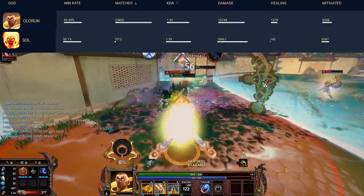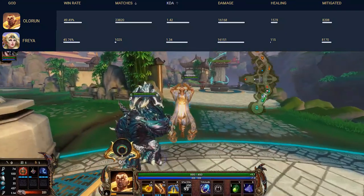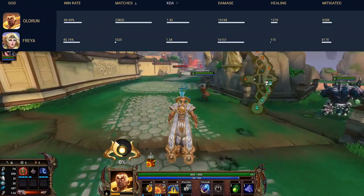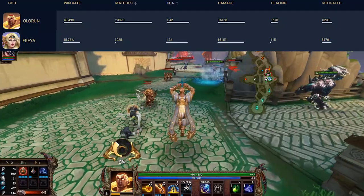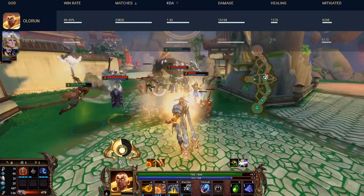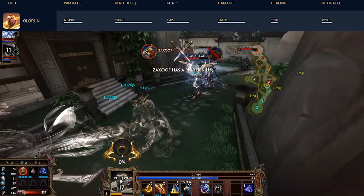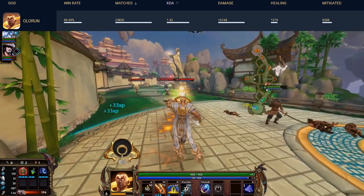Freya is at 1.34 KDA with a 46% win rate, so she's kind of bottom of the barrel. Regarding damage output, Olorun is almost equal with Freya — both around 16,100. Kronos has 17,000 average damage and Sol has nearly 18,500. However, Olorun has roughly 1,600 healing, and his damage mitigated is slightly above the others, probably due to his extra protections.